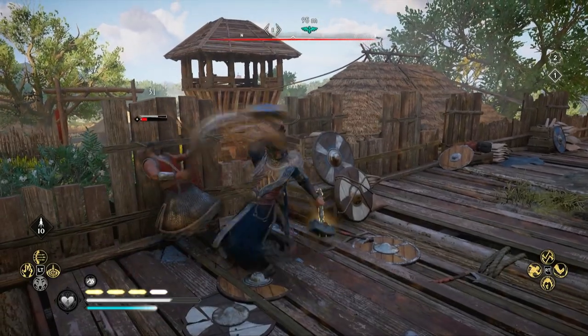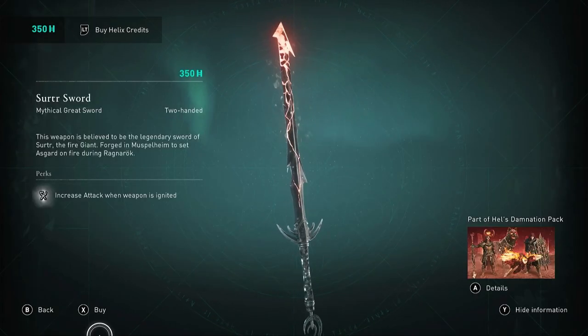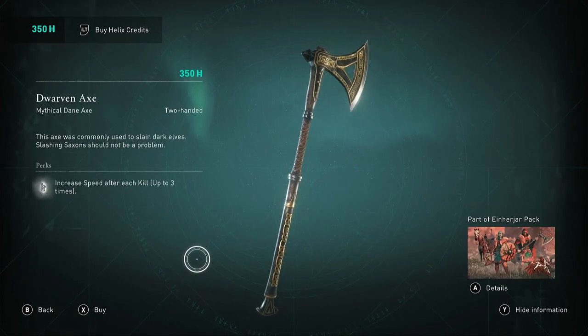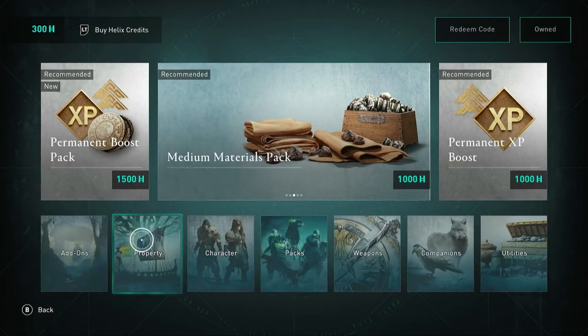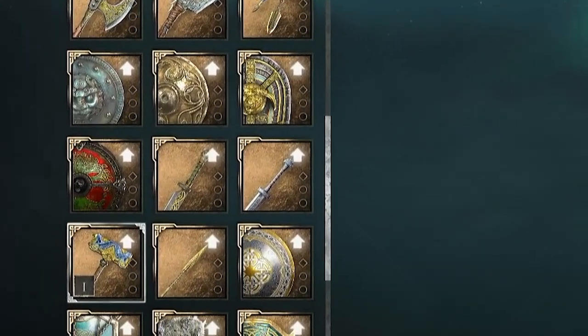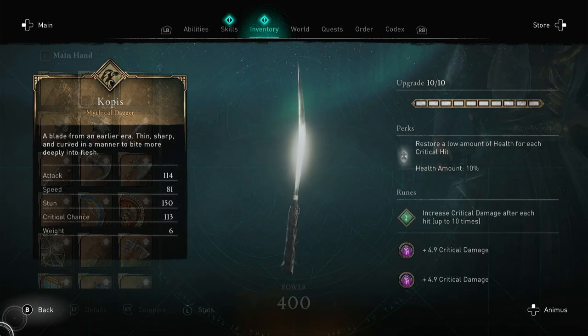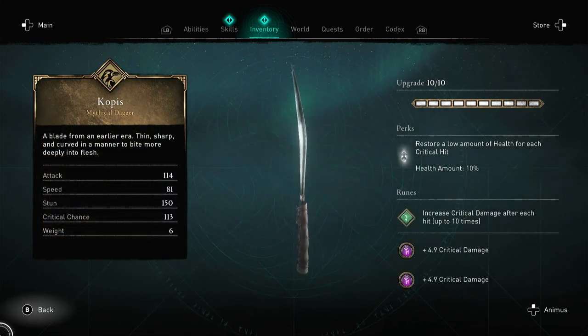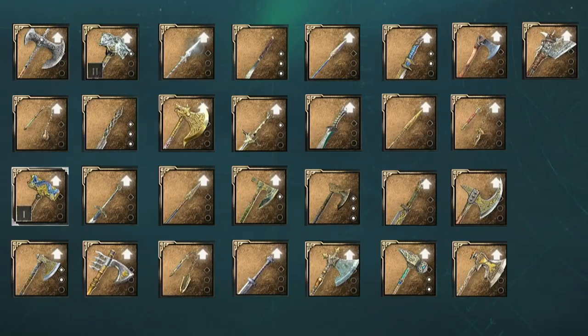The first thing I'm going to do in this video is exclude all of the helix items from this list. Some of these helix weapons are excellent and I'll briefly talk about them at the end, but this video is all about what we can get in-game and not what we can buy in the shop — pay to win, if you know what I mean. I want this video to be impactful, so I'm only going to be breaking down the top two or three weapons of each class. We're going to go from 29 available weapons in-game and shrink this down to 13.